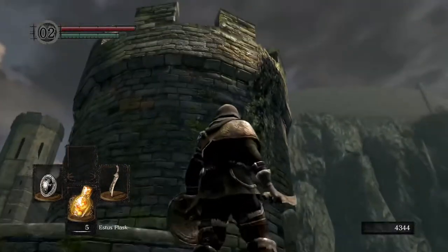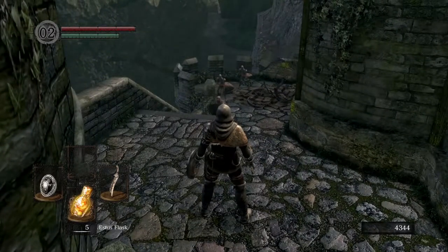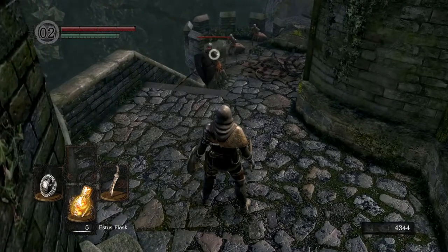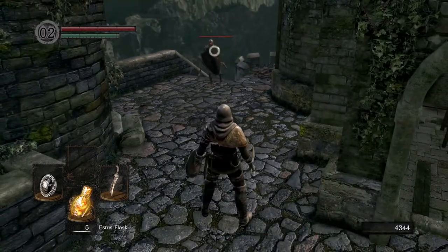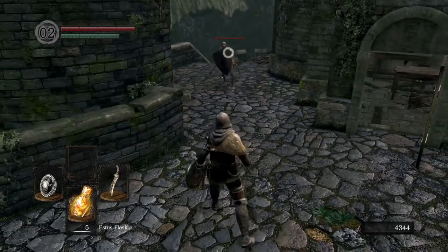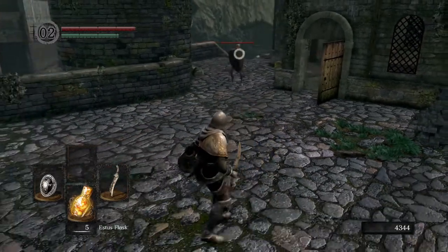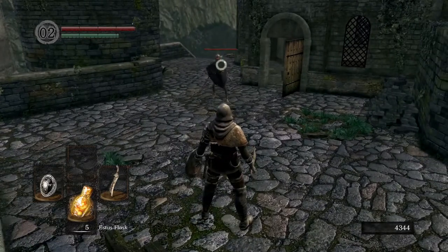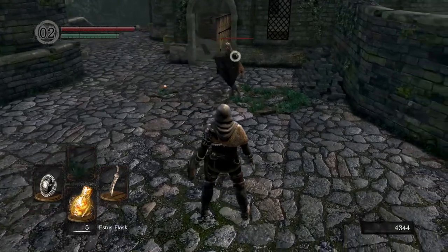We've taken out the crossbowman at the top of the tower. Now we just have three hollows down here — all three of them have shields. Our first guy is making his way up because we pulled him while we were opening the treasure chest. He's got a spear. There are two ways you can deal with him: you can try and circle around behind him. I recommend pulling him back here just so you have plenty of space. You can try and circle behind him for a backstab — remember, you can only backstab if your shield is lowered.